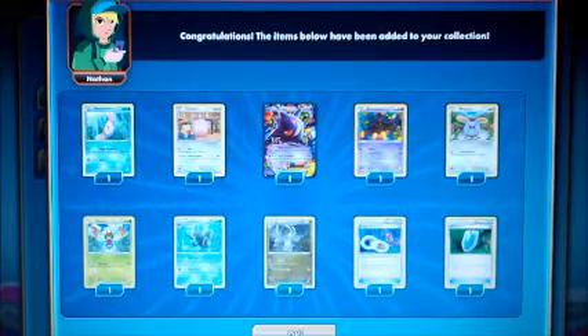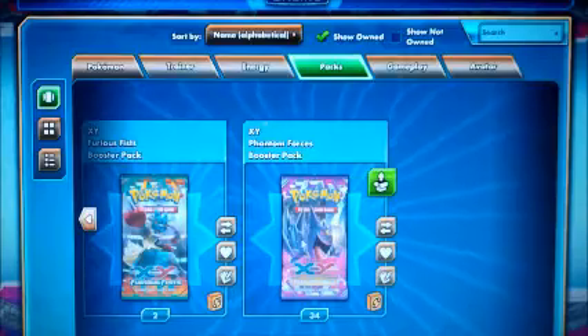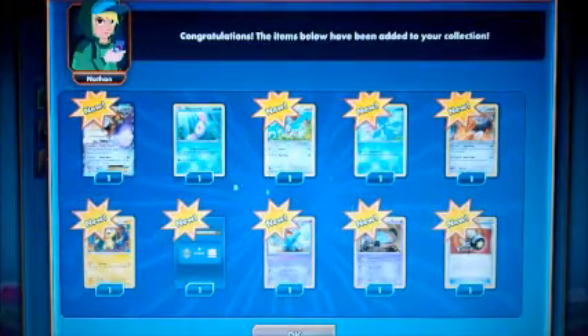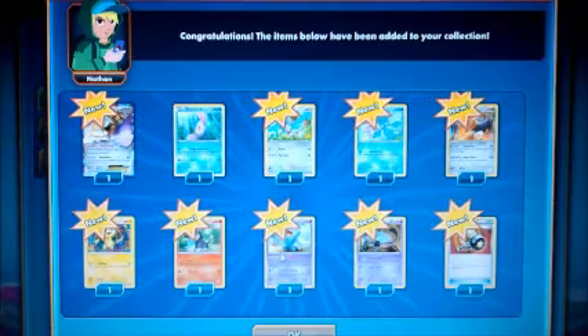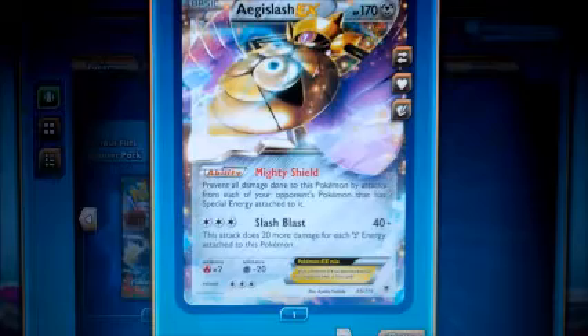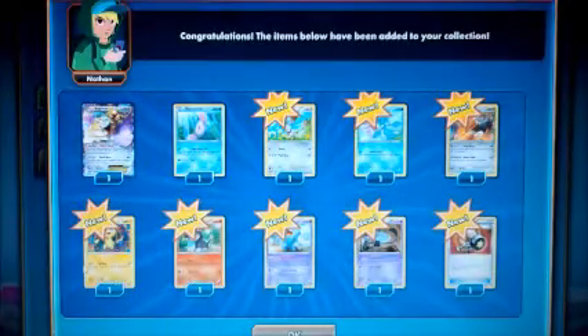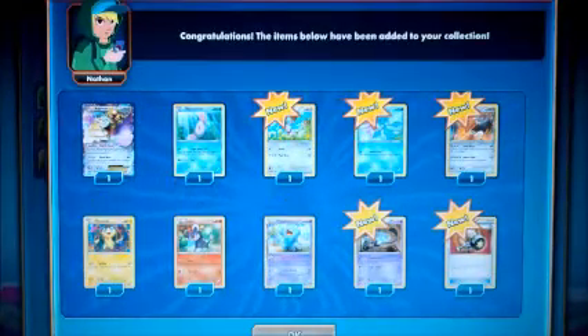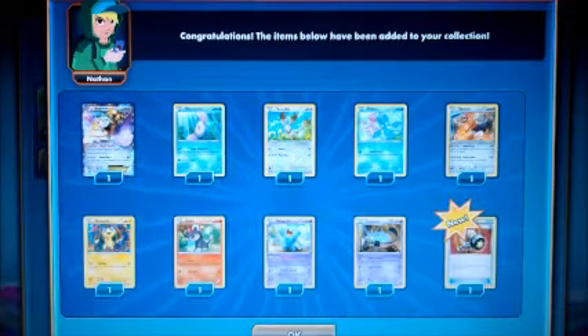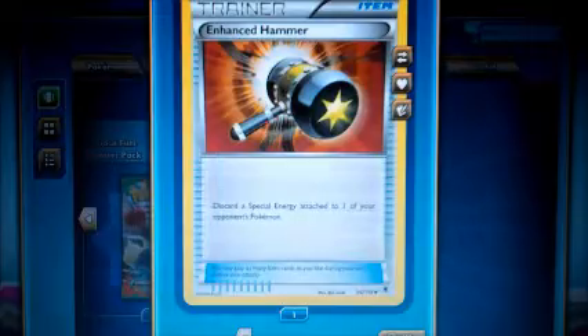Got a Pumpkaboo, got a Yamask. Every time I do an opening on this Pokemon TCG Online thing there is a storm outside and it never works. So we have an Aegislash EX — so two EXes so far that I did not pull in my box, which is pretty cool. Got a Wobbuffet, got a Lampent.